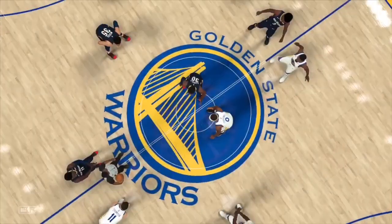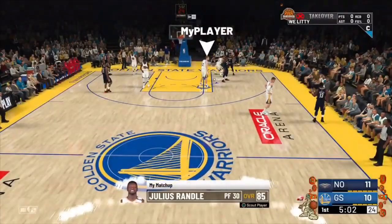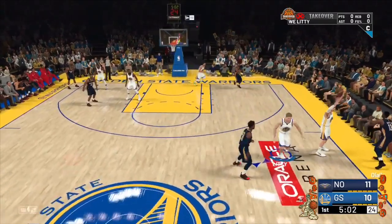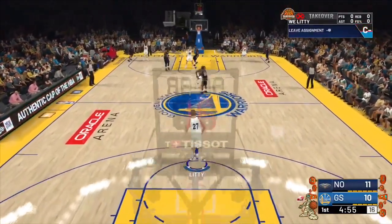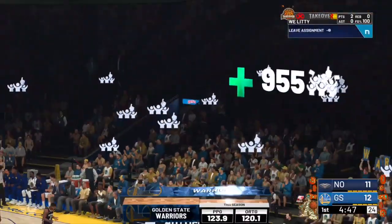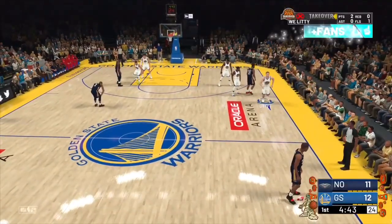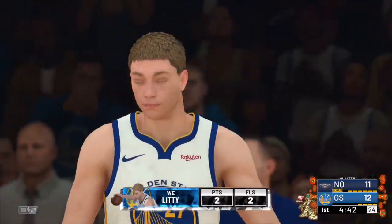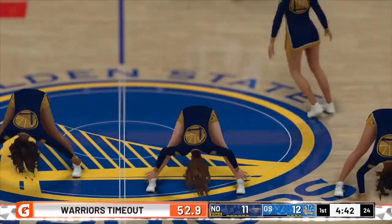Once your next MyCareer game starts, let the game finish. But if you get subbed in for five minutes, score two points then foul until you get taken out in the third or fourth quarter. To foul faster, hold the touchpad on PS4 instead of chasing them down the court. We scored our two points, got our second foul, and they finally put us out of the game. From here just get the game over with.